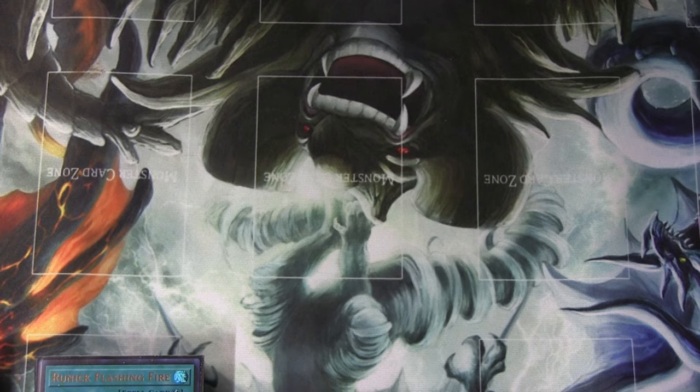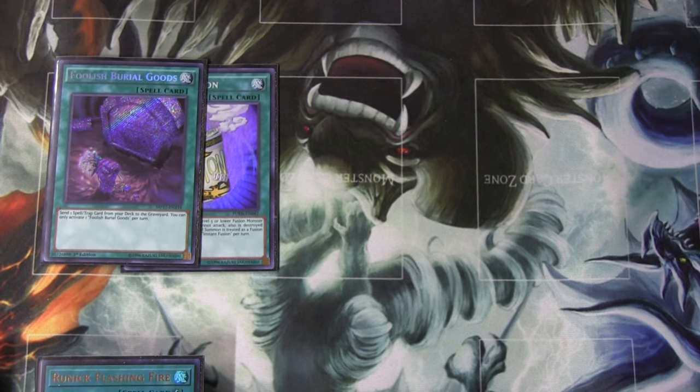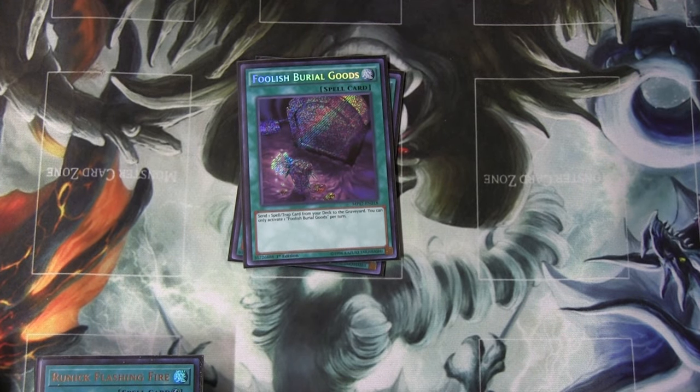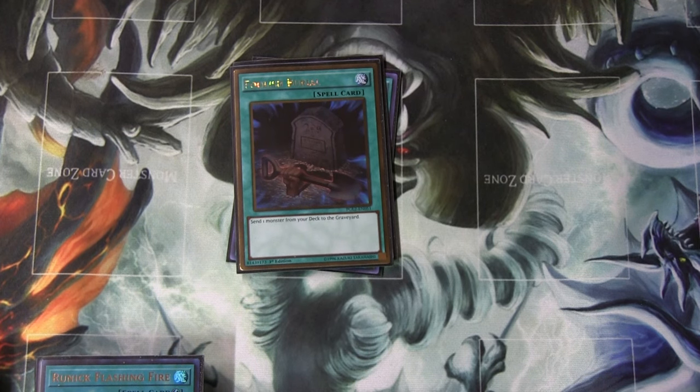Now onto a few separate decent cards. Instant Fusion — Mud Dragon is a level four, so it gets you that, and technically you can also summon any of the Runic monsters. Foolish Burial Goods — I like sending Time Thief Flyback or Time Thief Startup to the graveyard. You can also send a Runic spell if you want to draw two off Fountain. And regular Foolish Burial — I really like having Bezelship in the graveyard, so if I can send it there more often, that's always fun.